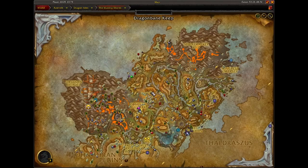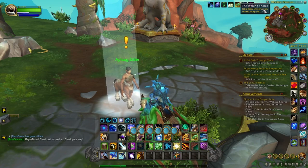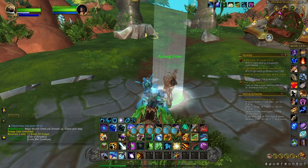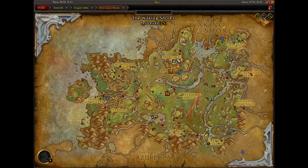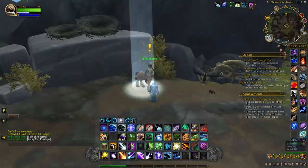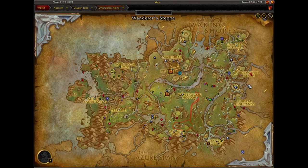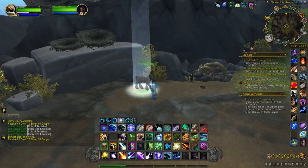Our next elder is an Aleg elder — not sure why they're in the Waking Shores, but it's right around Obsidian Bulwark at the Obsidian Observatory. We'll talk to them and get our coin. The next elder is the Onir elder, located right outside Maruukai and Anara's Roost. After that, the Shikar elder is located in the Shikar Highlands, where there's usually a world quest to save some birds.